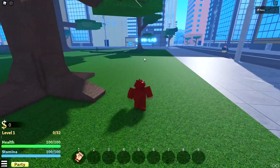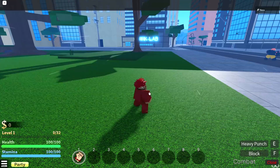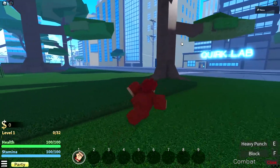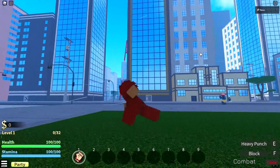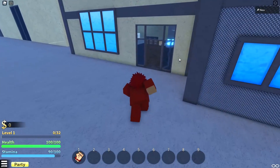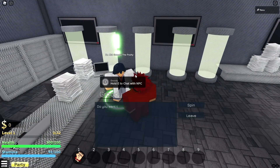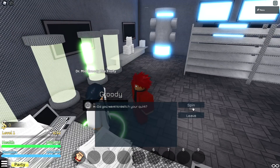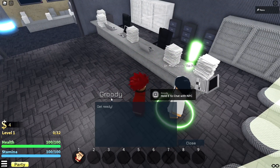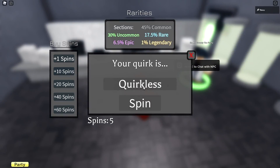Heroes Ultimatum kind of set the formula for all upcoming My Hero games, and now everyone's trying to follow in its footsteps — but is that really the best way to go since that game died so quick? Anyway, we're gonna go to the quirk lab and unlock our quirk because I don't really know what quirk we have. The combat's right here — it's a five-hit combo, E for heavy punches. The game looks well made; I can tell they put some effort in. Let's go unlock our quirk and see what's available, and then join the league of villains or heroes.